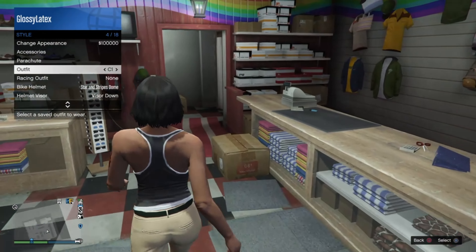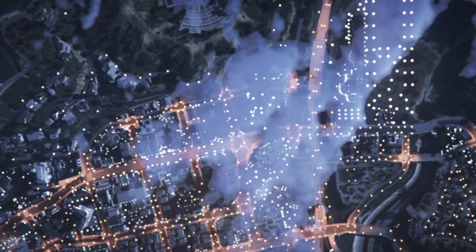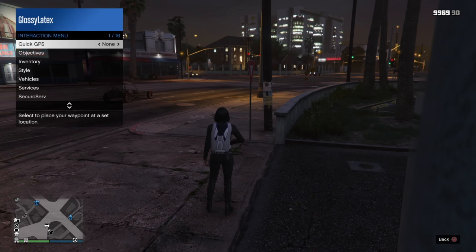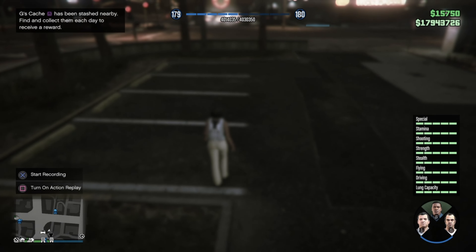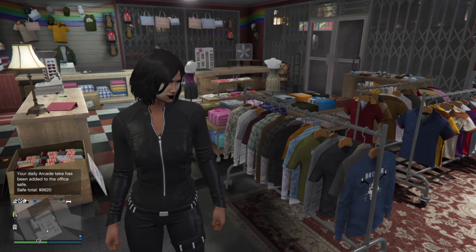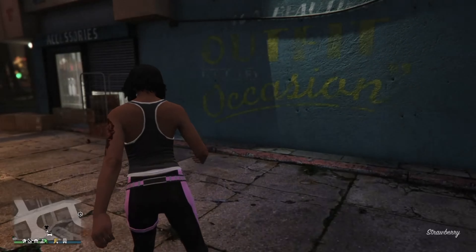Now once you have these two outfits created, click C1, put on the classic parachute, and then leave story mode. Once you load on console 2, use the clip to open C2, put on the classic parachute, and then leave story mode. Now once you're back on console 1, take off the parachute and unlock your game with Nightcut. If we did everything right, we load back online and should have the pink catsuit pants along with the pink catsuit shoes.